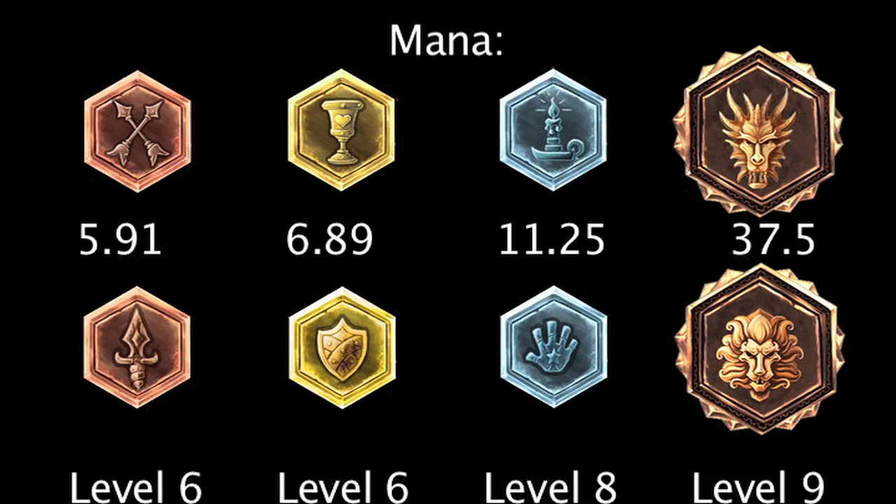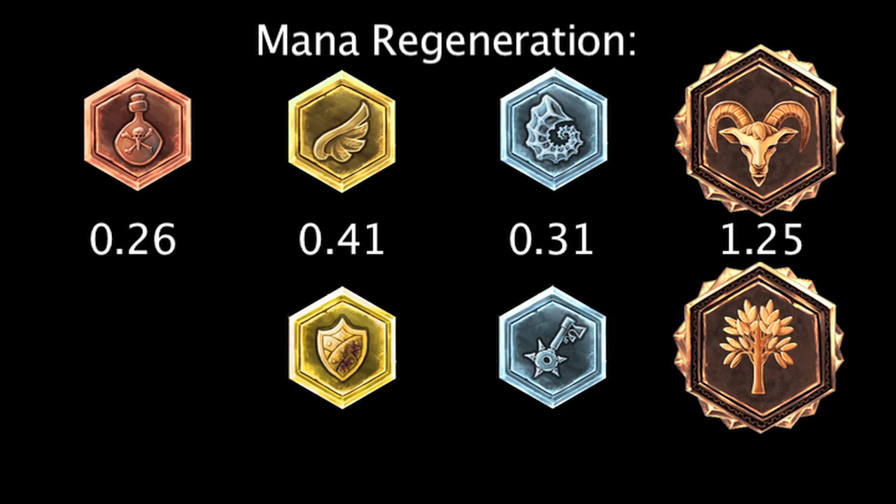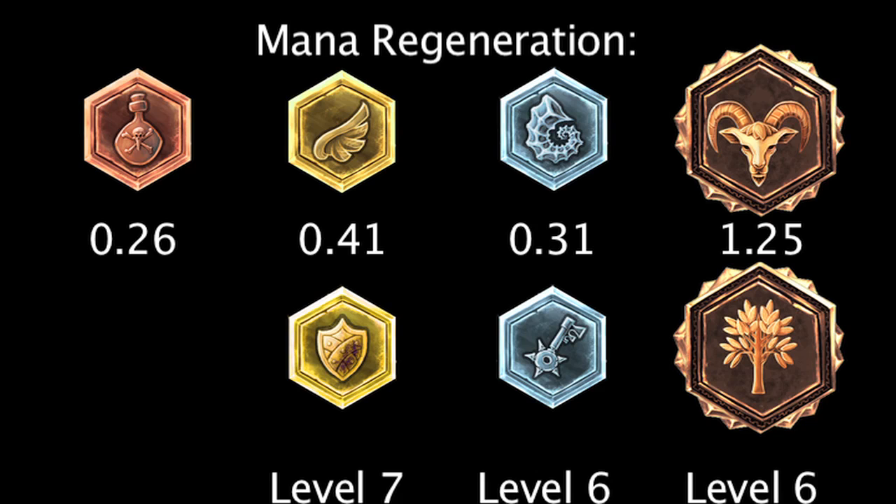Marks, seals, glyphs, and quintessences of mana regeneration will grant 0.26, 0.41, 0.31, and 1.25 mana regeneration. Scaling seals, glyphs, and quintessences of mana regeneration will grant 0.065, 0.055, and 0.24 mana regeneration per level. The scaling runes will grant more mana regeneration at levels 7, 6, and 6.